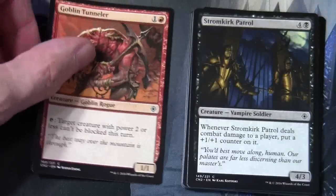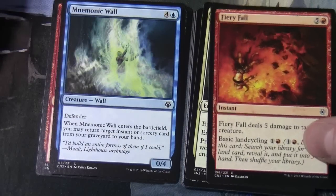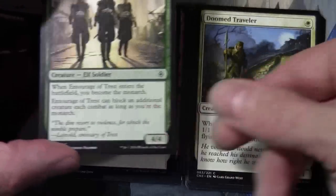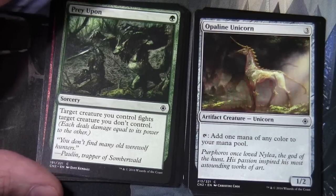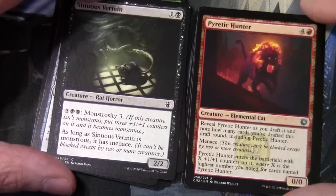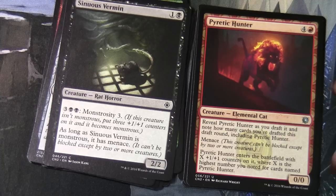Pack five: Goblin Tunnel, Stormkirk Patrol, Mnemonic Wall regular version - remember we pulled a foil earlier - Fiery Fall, Ghostly Possession, Entourage of Trest, Doom Traveller, Prey Upon, Ugin's Construct for mana fixing, Sinuous Vermin, and Pyretic Hunter which affects the draft. Pyretic Hunter is a 0/0 elemental cat: reveal it as you draft it and note how many cards you've drafted this round. It has Menace so it can't be blocked except by two or more creatures, and Pyretic Hunter enters the battlefield with X +1/+1 counters where X is the highest number noted for cards named Pyretic Hunter.